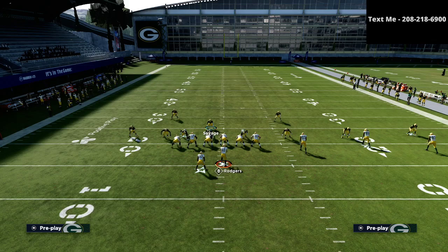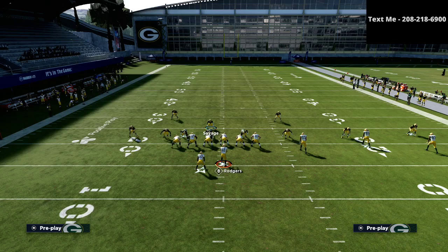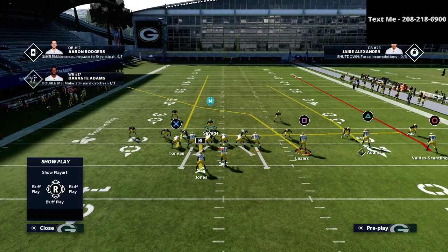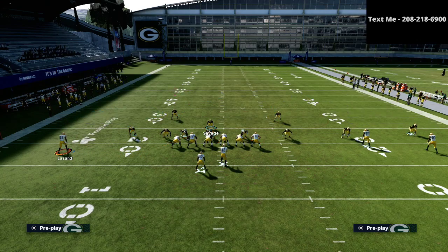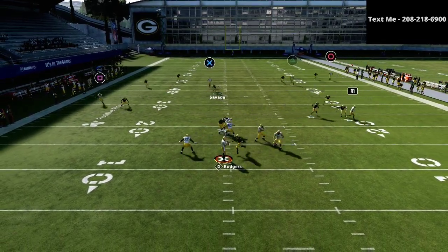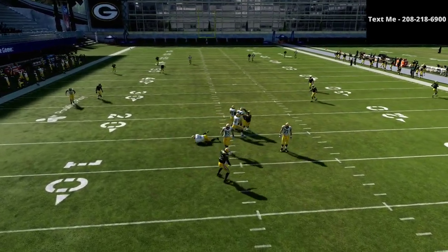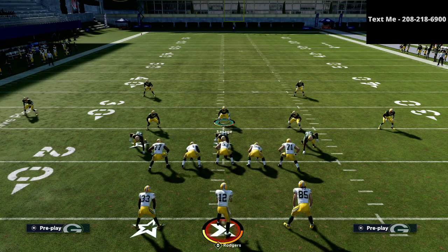The reason this defense works so well is you will always have a plus-one advantage. What happens when they motion — say they motion over? Honestly, you don't even have to do anything. But if you want to, the simplest thing is to just put that guy in a deep half. Your user responsibility is right up in the seam area, and as you can see, we've taken everything away with just that one little adjustment because the vertical threat has shifted from the right side to the left side, and we've adjusted to that. That's what I'm talking about when I say defending by alignment.